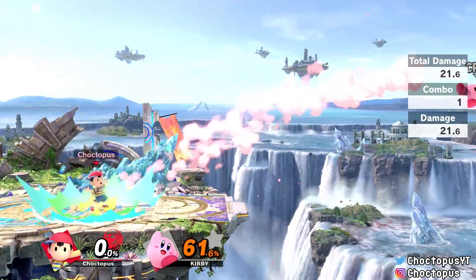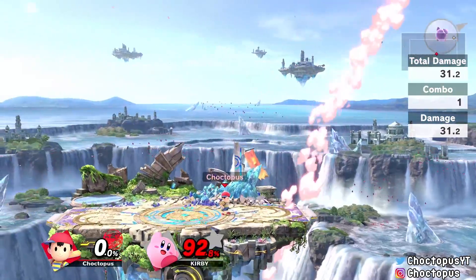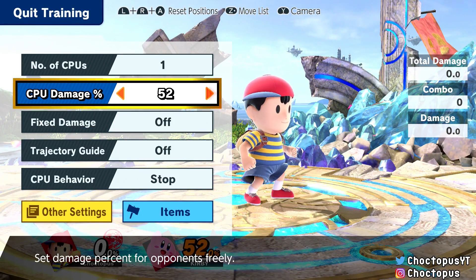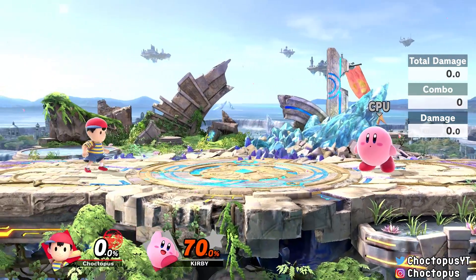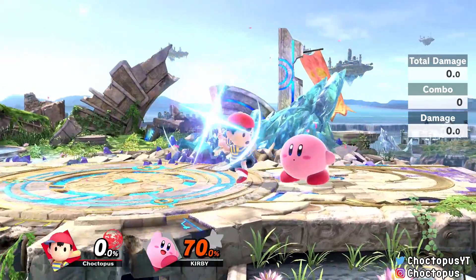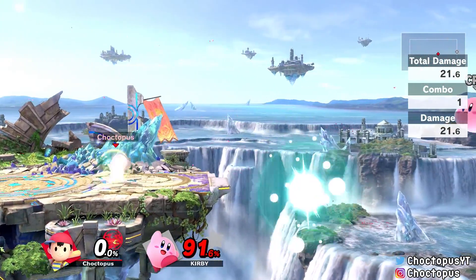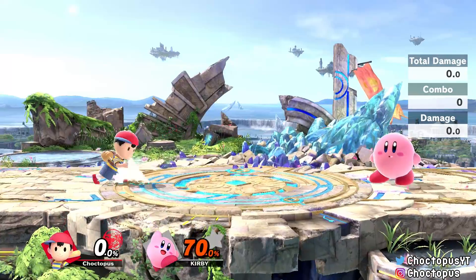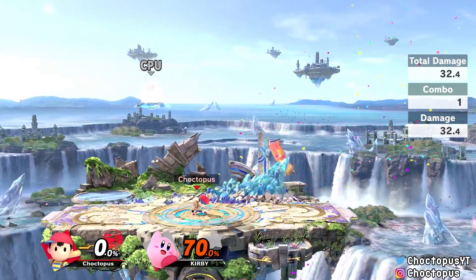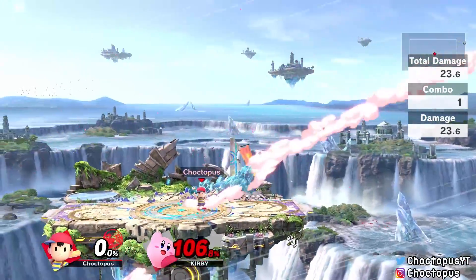PK Flash is Ness's neutral-B and it's a strong attack. It's best for playing mind games off the stage — I don't think it's something you'll use on-stage very often since Ness's kit has so much better options. Fully charged it can kill around 70% as we can see here. Lucas has the better neutral-B overall since PK Freeze has a better hitbox and knocks horizontally, but PK Flash is worth mixing in when chasing opponents off-stage.